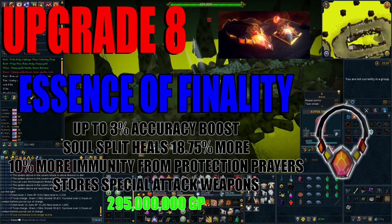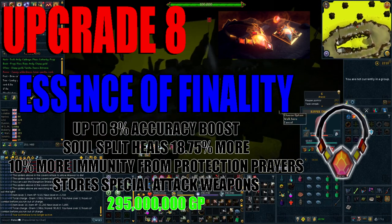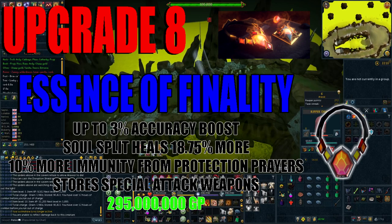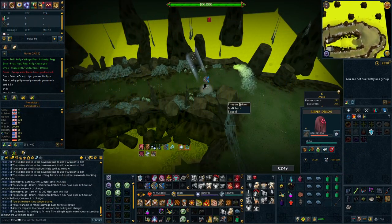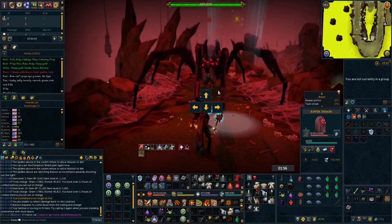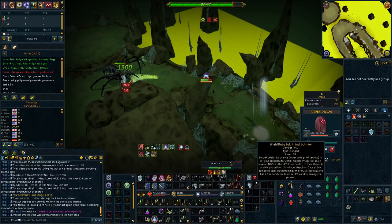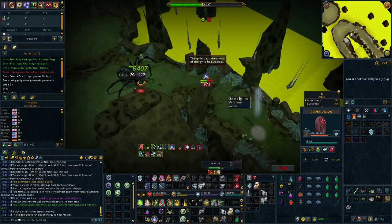Upgrade number 8 is the Essence of Finality — the best in slot amulet in the game that combines the effects of the Reaper Necklace and the Amulet of Souls. It gives up to a 3% boost in accuracy, Soul Split heals 18.75% more (which stacks with the Eldritch Crossbow you'll acquire later), and gives 10% more immunity from protection prayers, meaning you take less damage while doing PVM. Most powerfully, it can store special attack weapons — this has pretty much shifted the meta for every single boss in game. At this stage I'd recommend putting a Dark Bow in here for range, giving you a powerful ability to add to your rotation. This will set you back approximately 295 million GP.